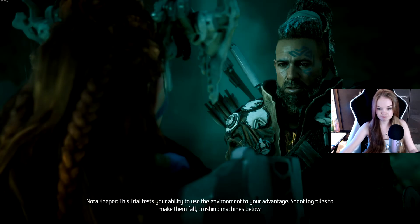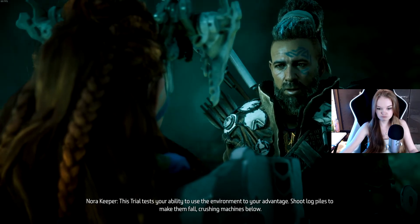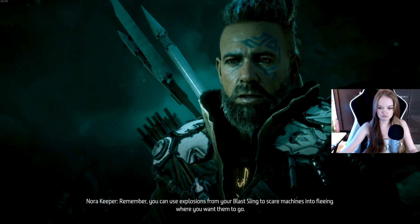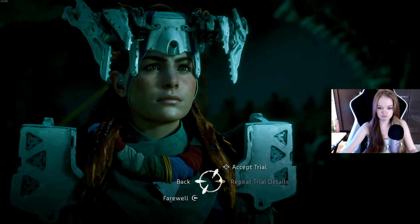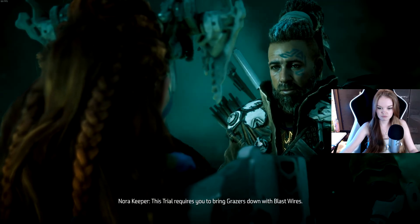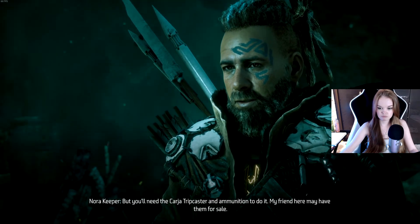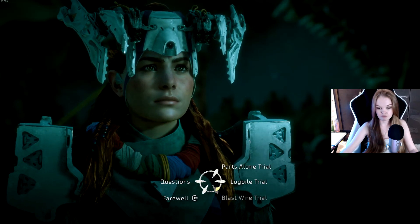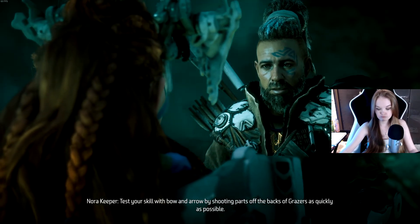What's the other one? 'This trial tests your ability to use the environment to your advantage. Shoot log piles to make them fall, crushing machines below. You can use explosions from your blast sling to scare machines into fleeing where you want them to go.' This trial requires you to bring grazers down with blast wires, but you'll need the trip caster and ammunition. My friend here may have them for sale. Okay, so you need me to buy some stuff. Got ya. We'll try this one first — test your skill with bow and arrow by shooting parts off the backs of grazers as quickly as possible.